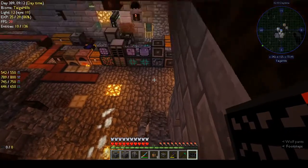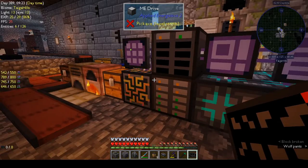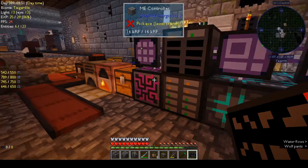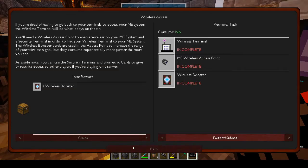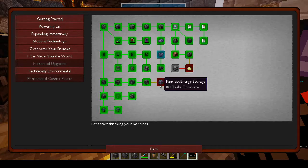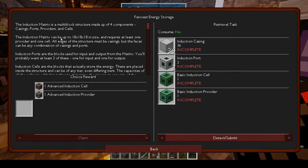I think what we'll do is take a little break from Mekanism and make a start with Environmental Tech. The quest wants us to make tier one of everything, then tier two - probably going all the way to tier six. In Mekanism, we do need to work on the fancy energy storage - the induction matrix.